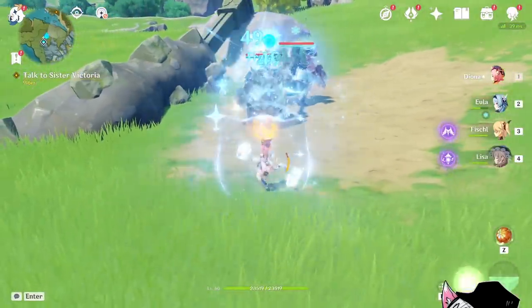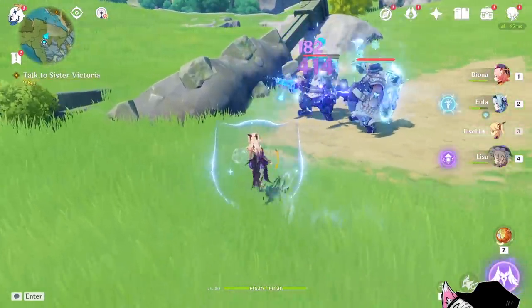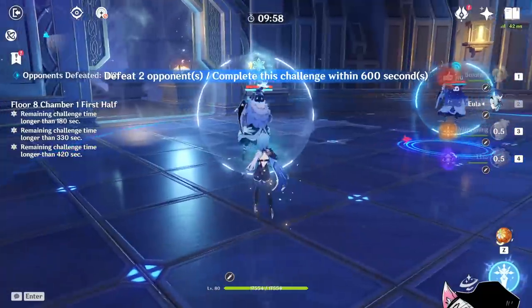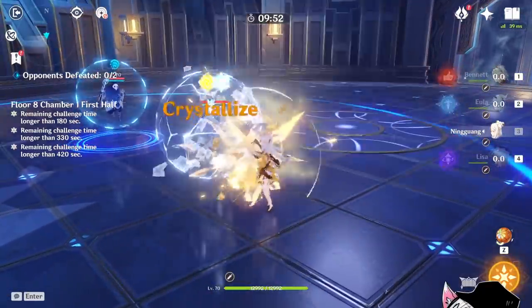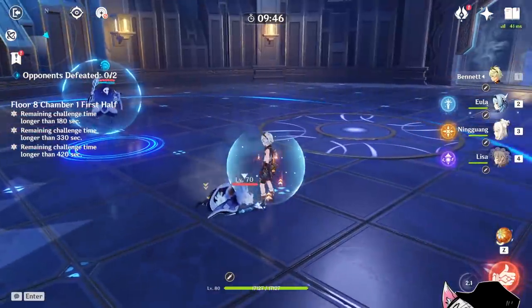Using the incorrect element against them will have little to no effect on their shield — for example, cryo. However, using the correct element, like electro in this case, will see a noticeable decrease in their shield amount. On the other hand, elemental shield, commonly seen on abyss mages, will make them completely invulnerable to damage. However, every little thing you do will reduce their shield by a small amount, with some reducing more than others when using the correct element.